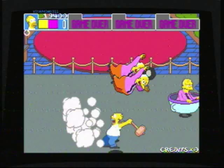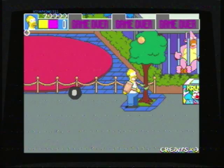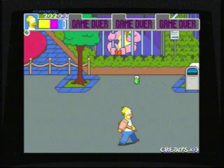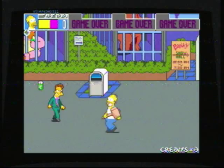Immediately when you kill that last cop guy, one of these dudes shows up right away, so be careful. Watch out for the cart — just walk forward and jump and you should be safe. These hat guys are my least favorite enemy in the game. To get those guys to throw an item without getting hit, I just walk down and jump, so I'm still in their range but I don't get hit.